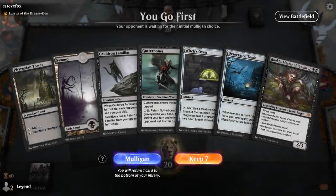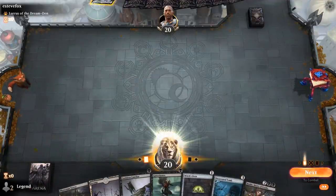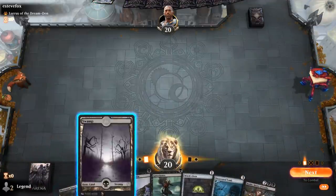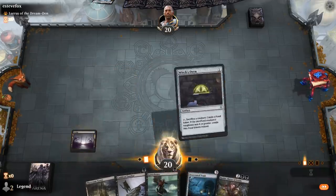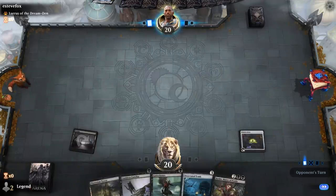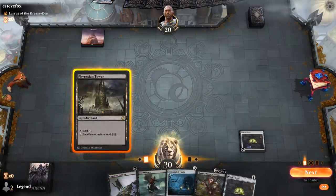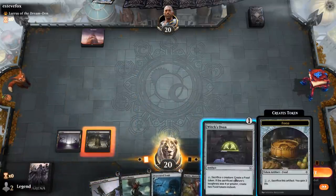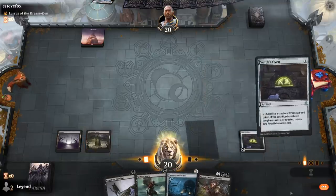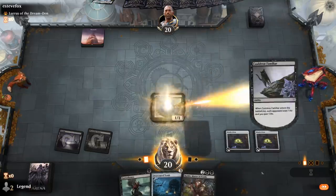We're on the play with a very nice opening hand. We've got the Witch's Oven and Cauldron Familiar combo, up against a Lurrus deck. We'll lead with Witch's Oven so that if the opponent is playing discard, they won't be able to take it away and disrupt our Familiar combo. We then run out a second Witch's Oven to use our colorless mana, so Familiar will have two Ovens to work with.